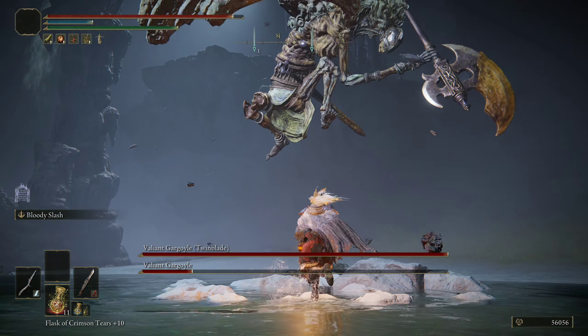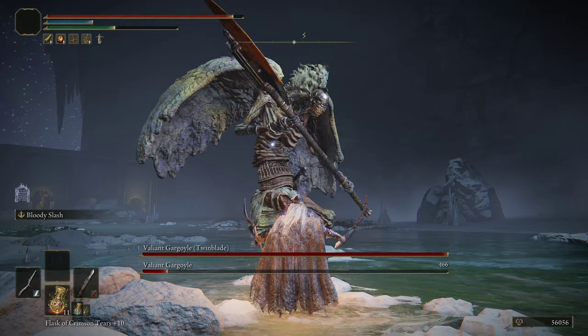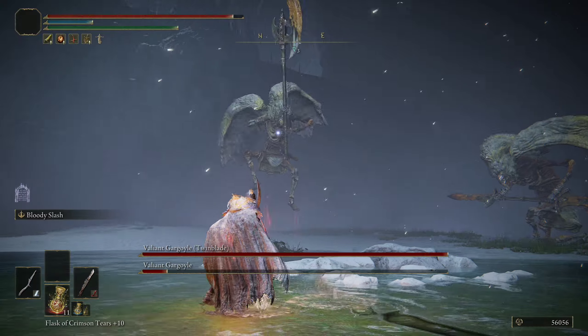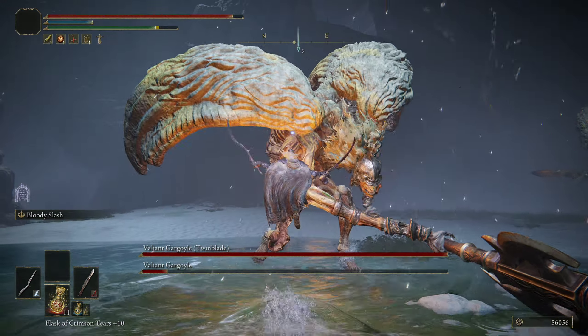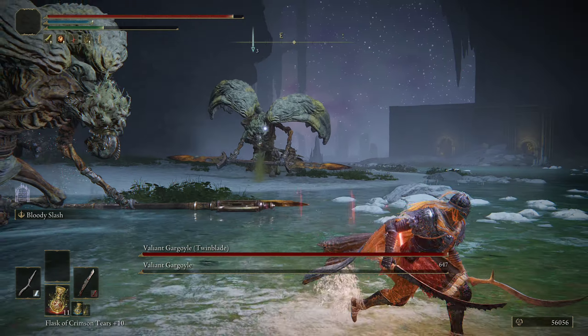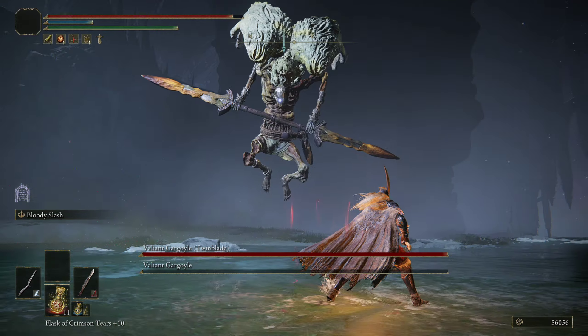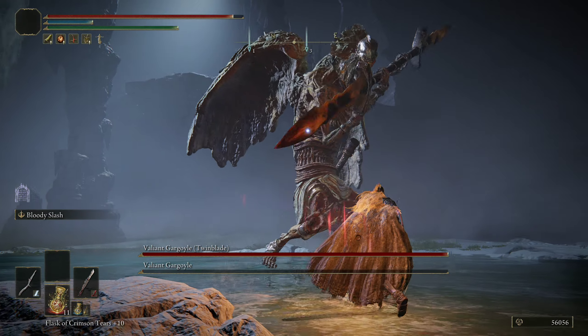Avoid this, dodge that, land our attacks. We almost got them. Alright, the first one is down, and that's going to make this fight a lot easier. I do find the one with the twin blade a lot more difficult, because it also has an earthquake-causing axe.